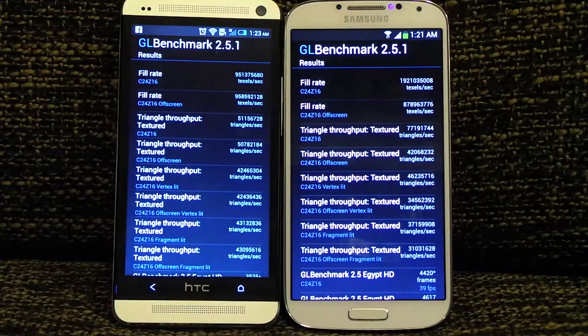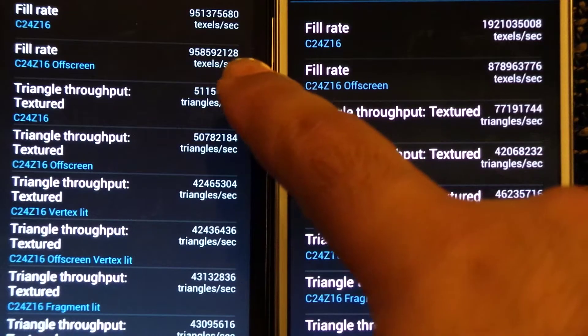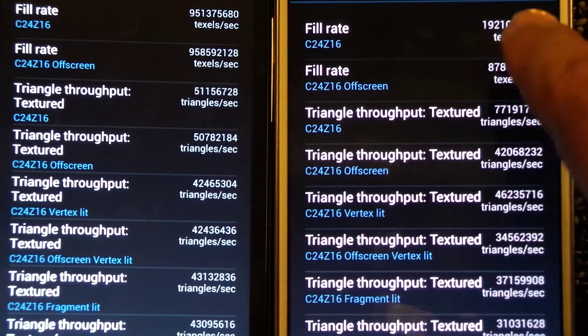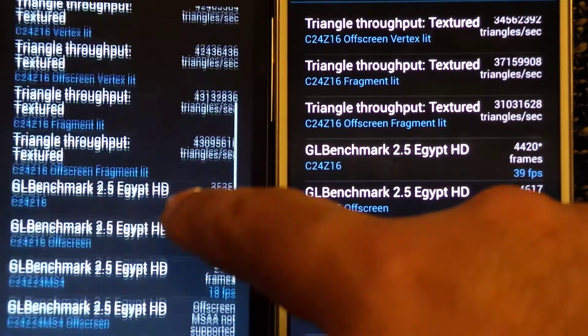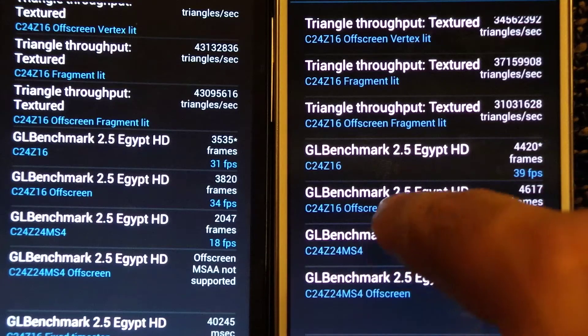This is a comparison between the Qualcomm S4 processor and the Exynos 5 Octa. As you can see in the results, the first major difference explaining why games run smoother on the S4 is the fill rate — it's almost twice as high on the S4 compared to the HTC One. Off-screen is slightly less on the S4, which I'm not sure about, but the only area where HTC One leads is triangle throughput texture; all other scores favor the S4.